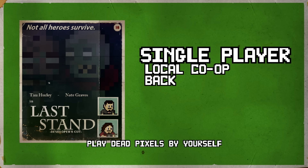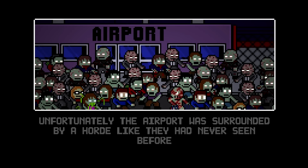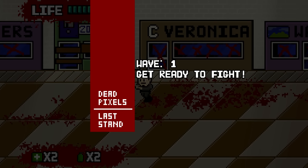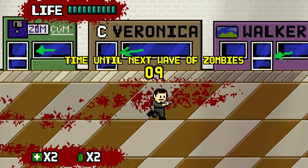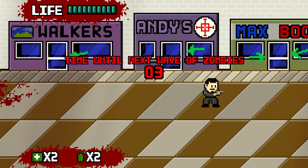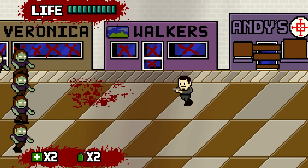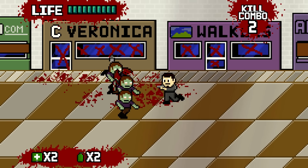I'm just going to show you one other mode here, and then I'll show you the sequel. In this mode you just have to deal with hordes of zombies, one wave after the other. The pistol has unlimited ammo, so you don't have to worry about running out of ammo or having to melee them. But the pistol is pretty weak, so it doesn't help too much against hordes, especially if they are fast.